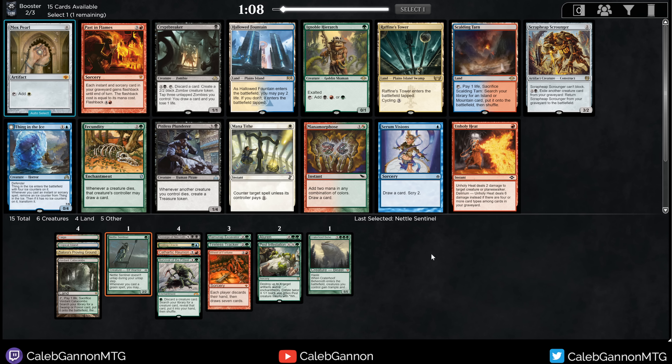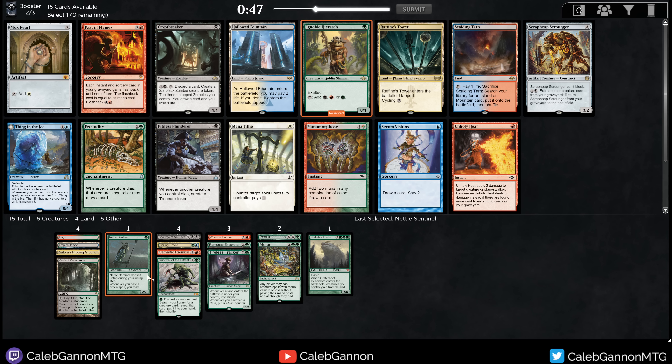This is an Aluren, Survival, Wheel of Fortune, Craterhoof deck. There's a lot going on. Mox Pearl is actually pretty good in this deck because we have a lot of three-mana cards with no color requirement — casting Aluren faster is good. Ignoble Hierarch is also pretty nice: it ramps us, fixes for all our colors, and you can cast it off Aluren or discard it to Survival. I almost want to take the Hierarch over the Mox.